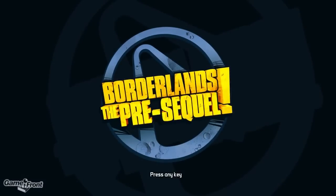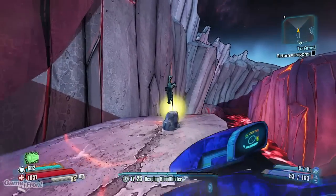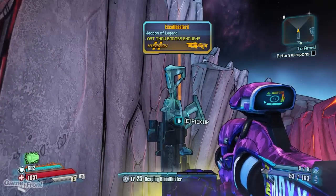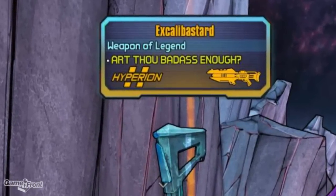Hey out there, this is Mitchell from Gamefront here with another video pointing out a secret in Borderlands: The Pre-Sequel, but this time it's an as-of-now unsolved mystery. It's the mystery of Excalibastard, a legendary weapon lodged in a stone waiting for someone badass enough to wield it.